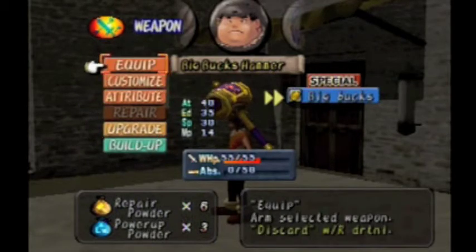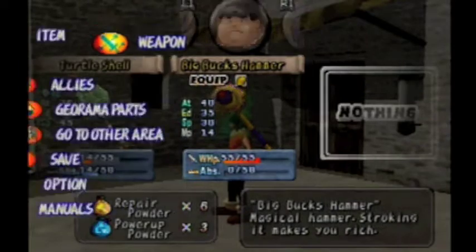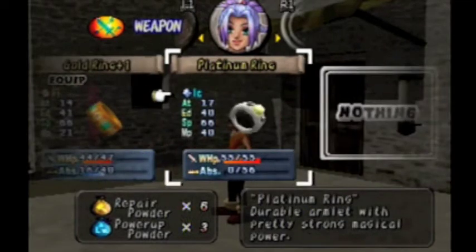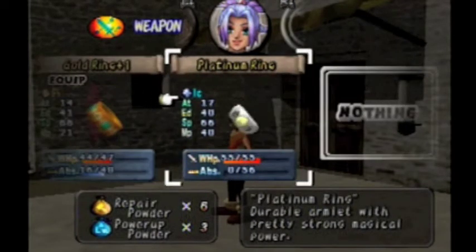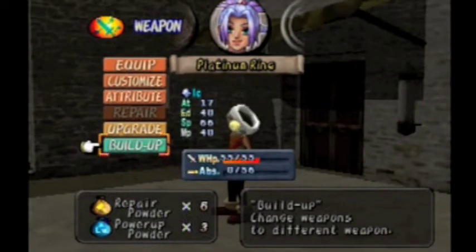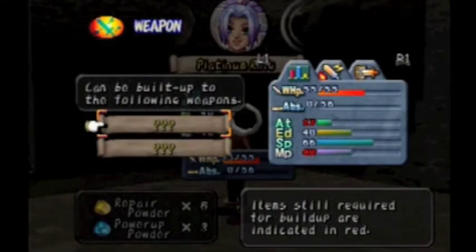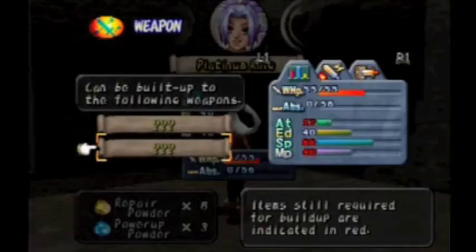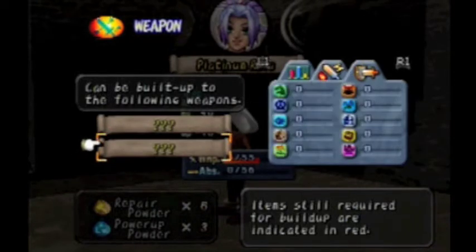I recommend definitely using it for a while if you ever need cash. And let's look at the platinum ring. Attack is 17 as opposed to 14. Endurance is 40 instead of 41. The speed's the same, and the magic is a lot more. However, it doesn't look like it has an attribute — oh wait, it does. I didn't see it at first. It's ice. What do we need to build this up? A lot more attack, magic, probably holy element. Or we need attack, speed, magic, wind and holy — and nothing else.